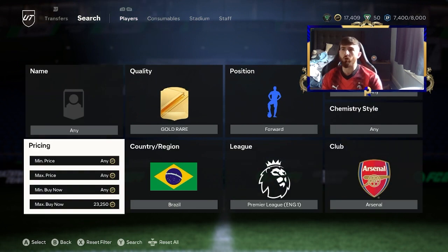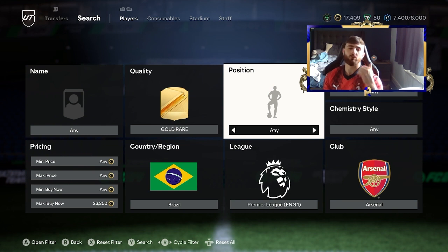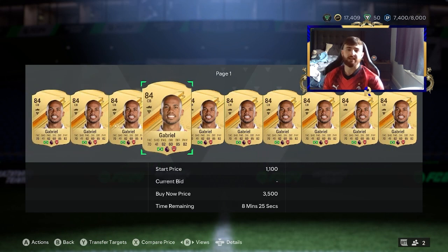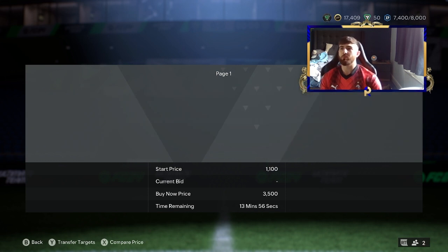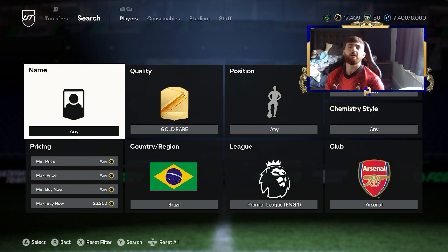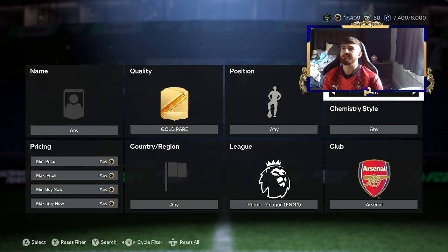What that means is Trossard is not on this filter. For this filter, you want to focus on just Gabriel Jesus and Martinelli. We also have the standard Gabriel — both Gabriel Jesus and Gabriel are Brazilian. I don't think Gabriel Jesus is going to come up at this price; you can get them on the same filter but it's not quite the same.